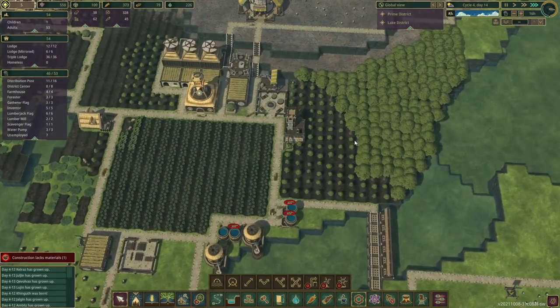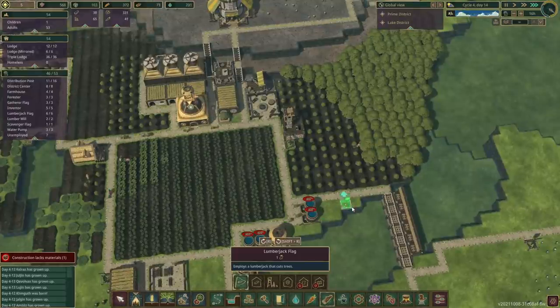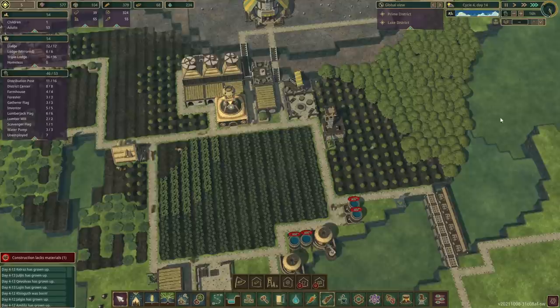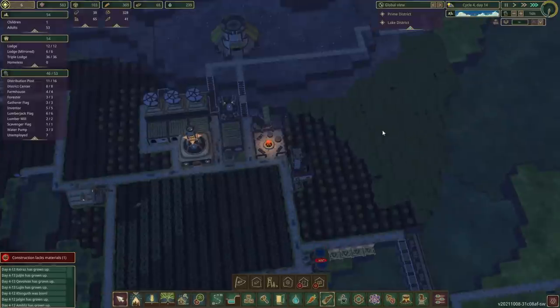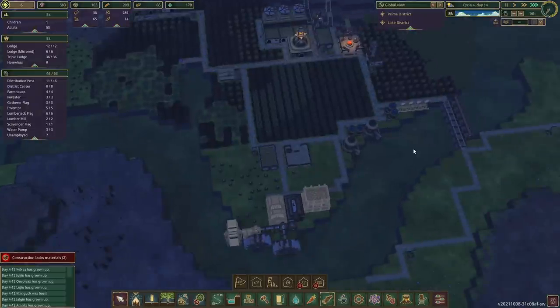I guess we could have a second lumberjack post to cover this, since we do have the unemployment. I could do this and then just put them on pause — just cut down as quickly as possible. The quicker it's cut down, the quicker we can replant it. That might actually be the way to go.